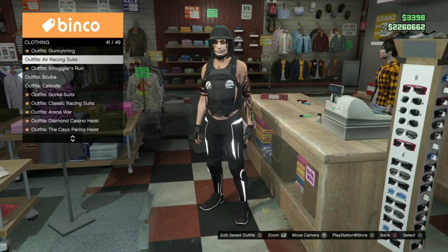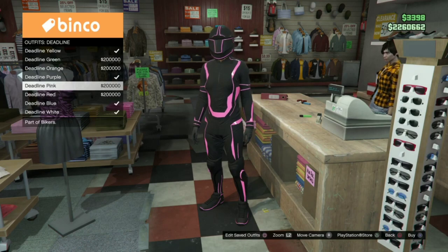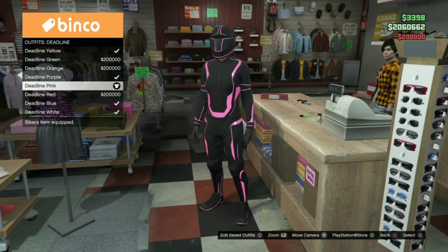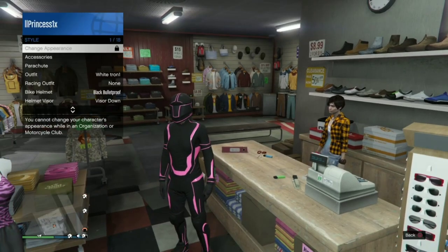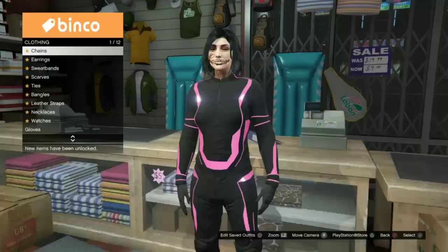For our next outfit, go ahead and equip your character with another deadline outfit — for me I chose the pink one. You can choose whatever color you want, and go ahead and remove your helmet and put on any gloves that you want.